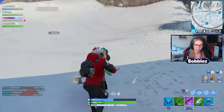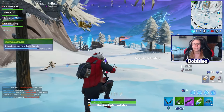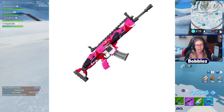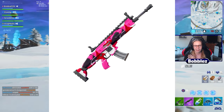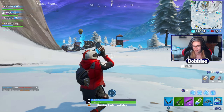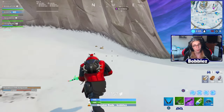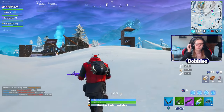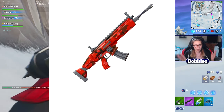Moving on to wraps — we do indeed have four wraps here. The first one is indeed Cuddle Camo. Beautiful, pink, rave-y. If you like a hilarious wrap, then this is the one to go for. Obviously it goes with the Cuddle Team Leader actual skin. I like this wrap — I won't be buying it personally, but I definitely understand if you guys want to purchase it. Next up we've got Red Camo — it's literally just a Red Camo.